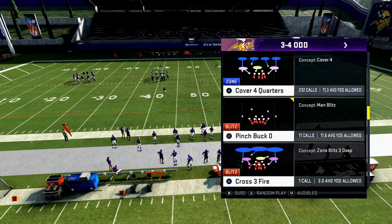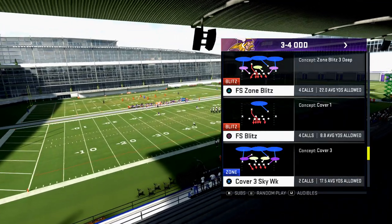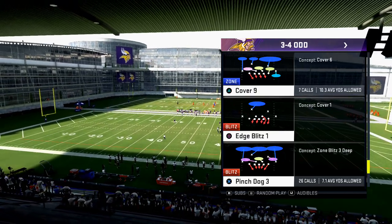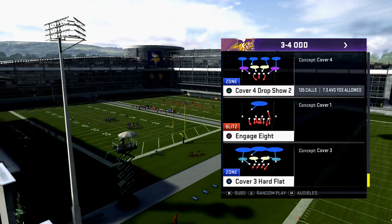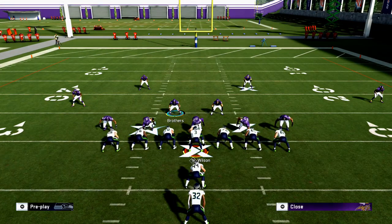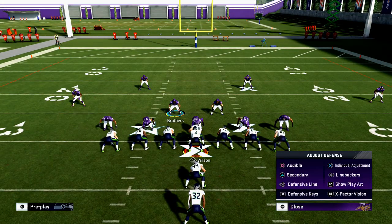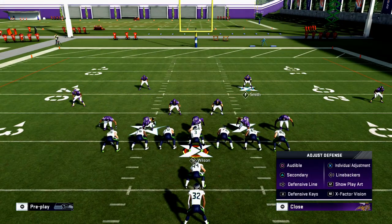In Cover Zero, everybody's in the run fit. But if they're in a deep blue — like if you're in a free safety blitz — only the safety on the left will be in the run fit. The idea is to pick a defense that has the people in the run fit that you want. For example, coming out in Cover 4 Drop Show 2 — if you check the defensive keys in the pre-play menu, you'll see the safeties are in the run fit.